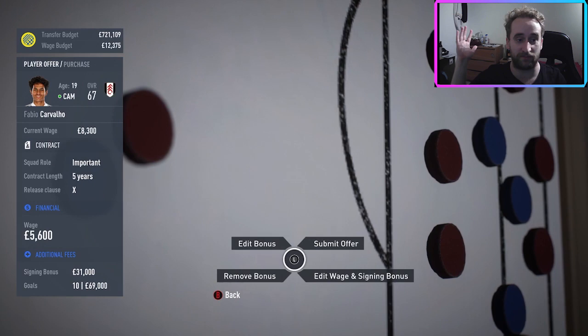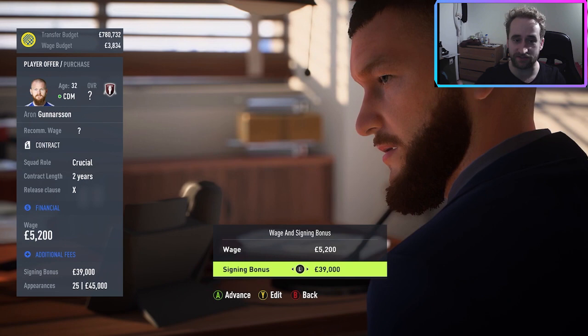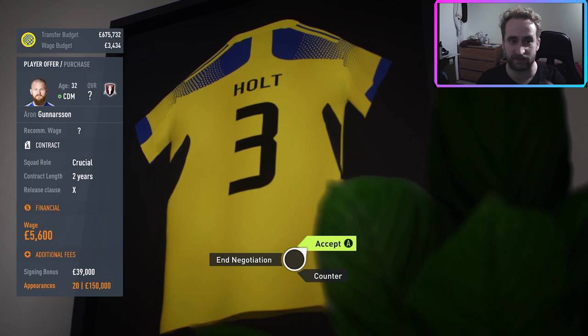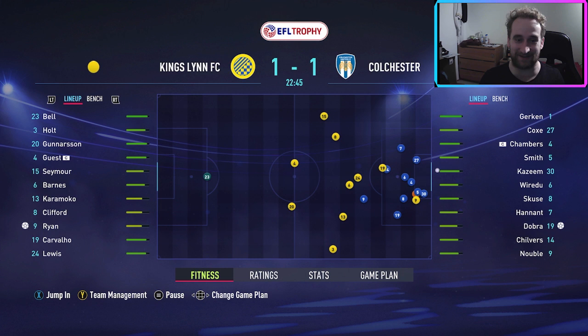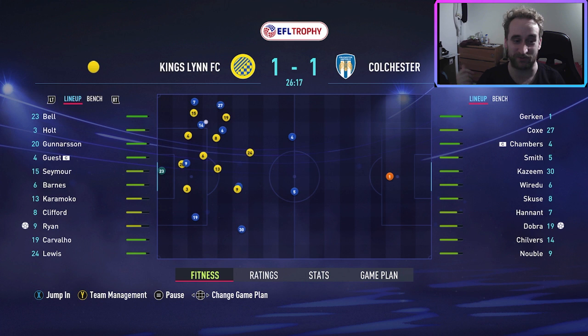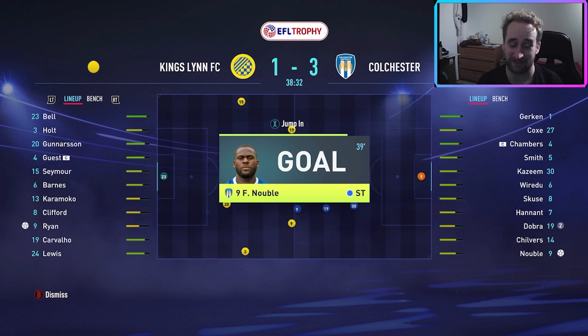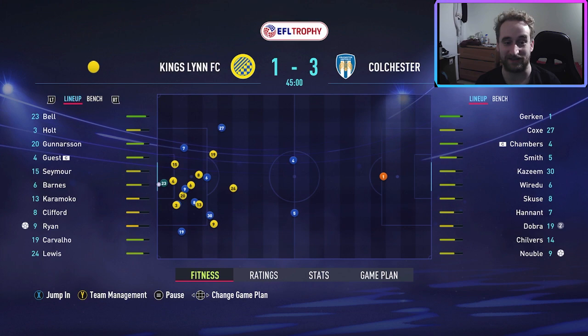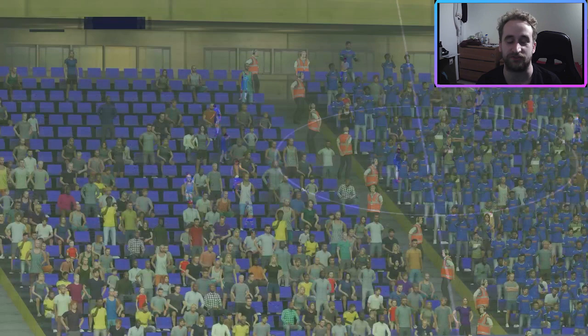So I decided to get some players in. I targeted a CAM from Fulham — Fabio Carvalho — and I also spotted Gunnarsson as a free agent, which was an absolute steal. He can play centre-back and is one of our better options there. Going into the game against Colchester with those new players, we still got slapped — went 1-0 down, pulled it back to 1-1 through Ryan our winger, then they went 2-1, 3-1, then 4-1 before halftime. Something's very wrong. I jumped in but just couldn't break down their defence.